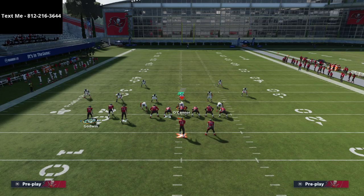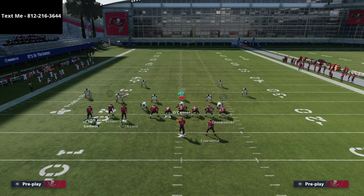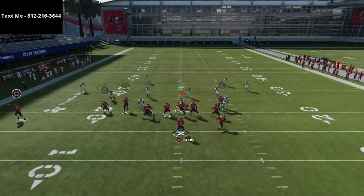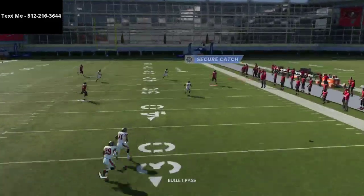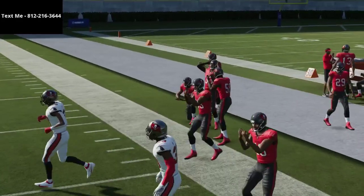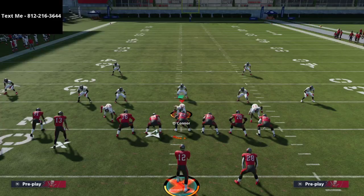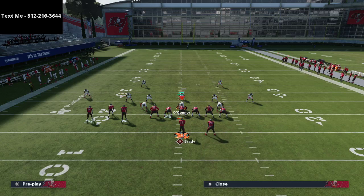What this does to the defense in a practical way is force them to adjust. Another little route tip — if you have Hot Route Master, I like to put the running back on either an option route or a ghost route. See how the ghost route pulls the zones inside, and you can throw that crosser right over the top. The ghost route might be one of the best pull routes in the entire game.